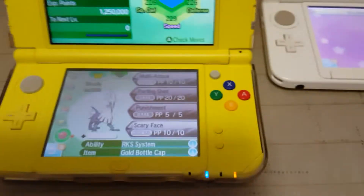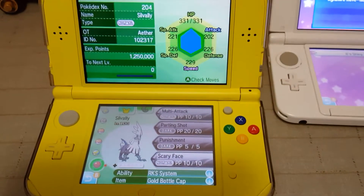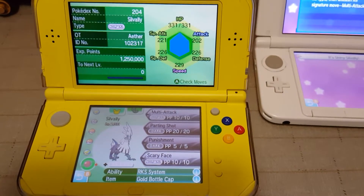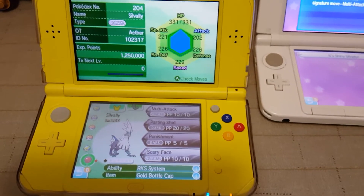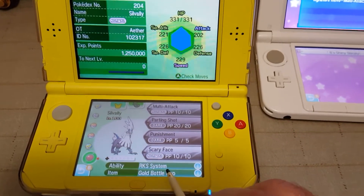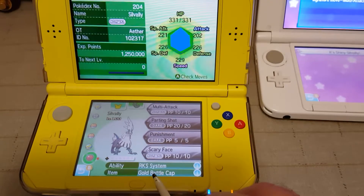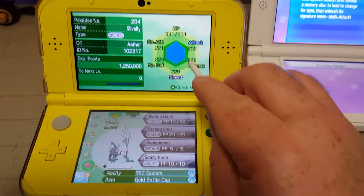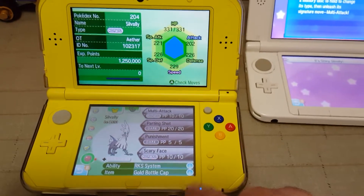I already have my Shiny Silvally set up on my other system. These are the moves it comes with — its original owner is Aether, and its ID is 102317. It comes with Multi-Attack, Parting Shot, Punishment, and Scary Face. It comes with the RKS System ability and you get a free Gold Bottle Cap with that. Look at those stats — everything's really high, really maxed out. It's pretty awesome.